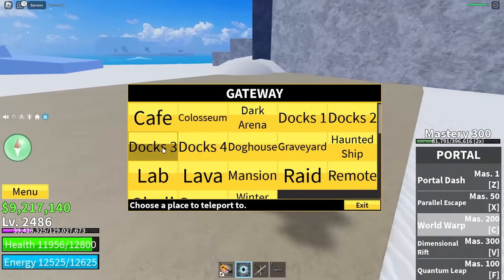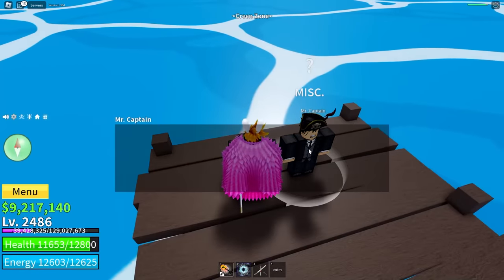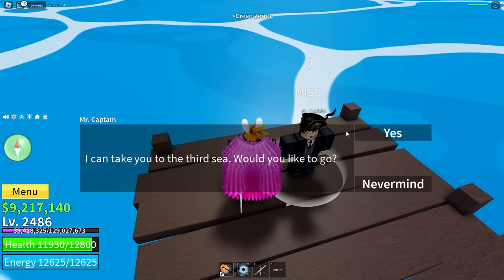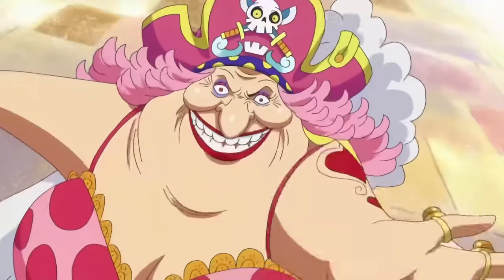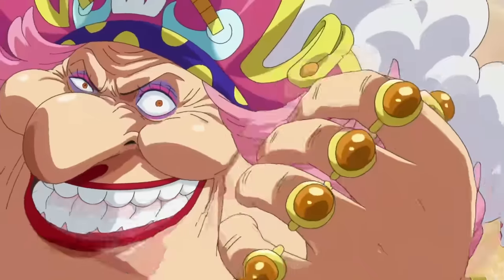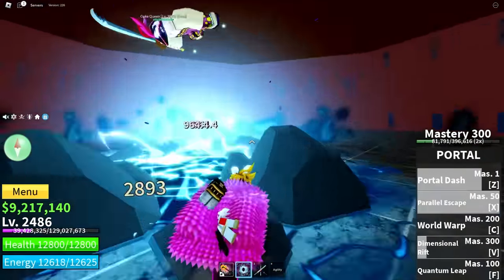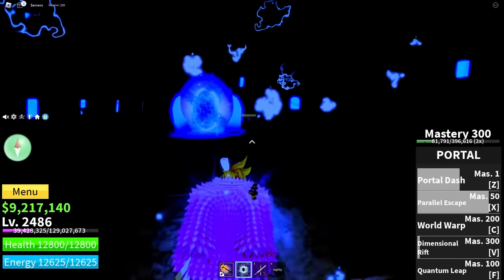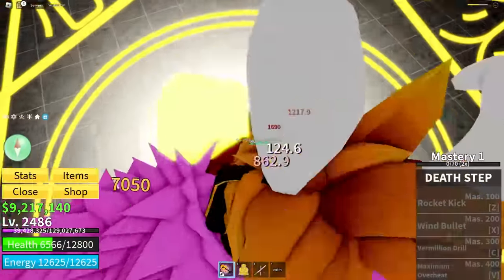We're going straight to Dock 3 to get to the Third Sea. The best way to grind mastery early on is to fight Big Mom — server hop and fight Big Mom. Trust me, if you haven't done that, you're missing out. It's free mastery. I'm going to use the Buddha fruit to make it easier.